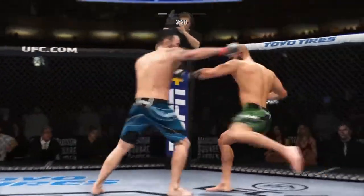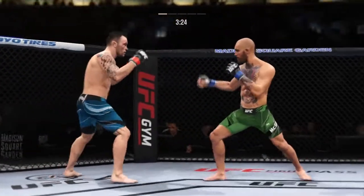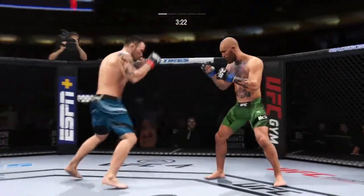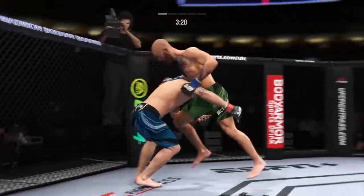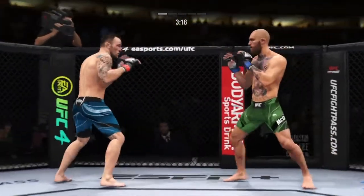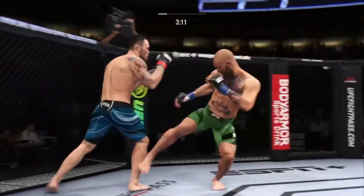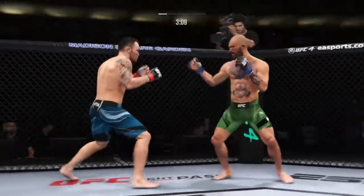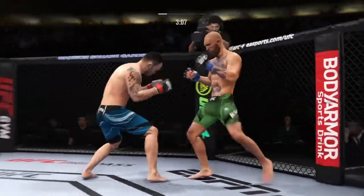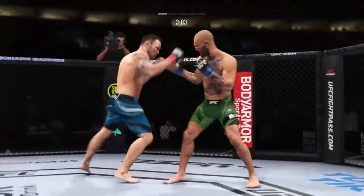56 total strikes have found the mark for Conor McGregor. Another leg kick lands flush, and now you're starting to see visible damage on that lead leg of his opponent. Visible damage — you see him starting to make mistakes now in his defenses because his leg is so beat up. It's red, it's all beat up, he's limping, he's turning away.